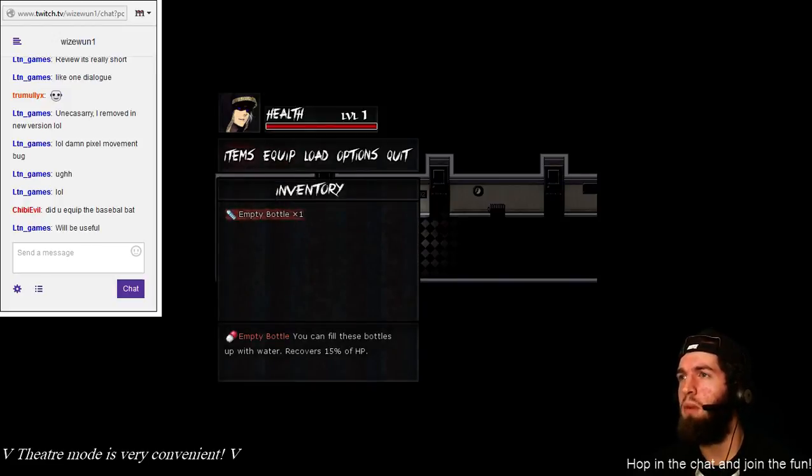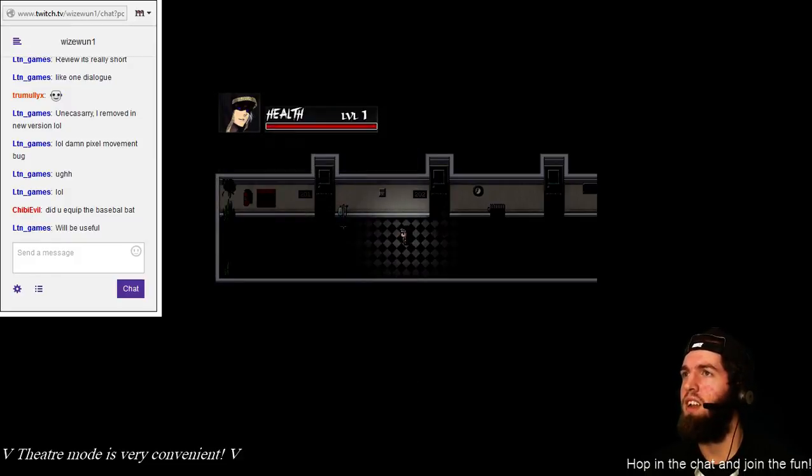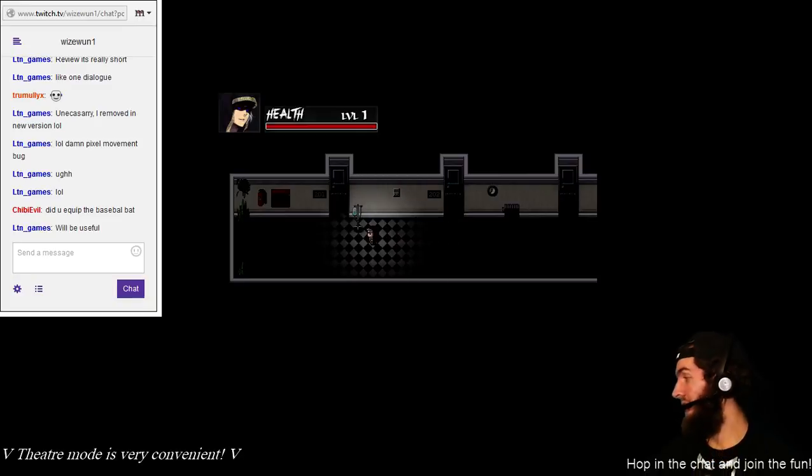Items — empty bottle. Too bad there's no liquid courage in there. I could use some of that right now. Actually, speaking of liquid courage... just kidding, it's actually just soda.